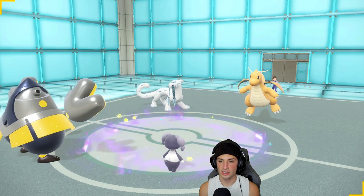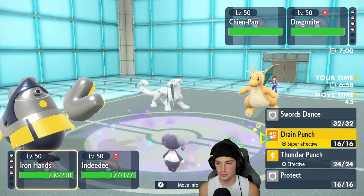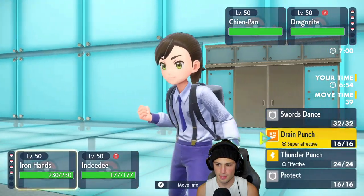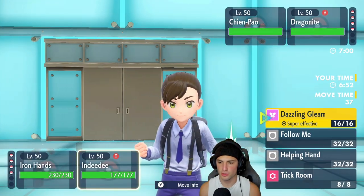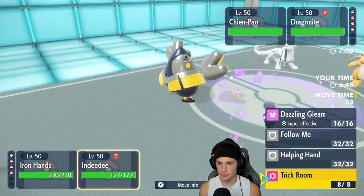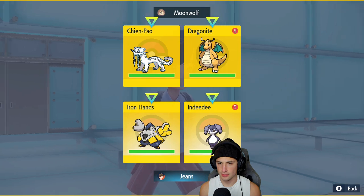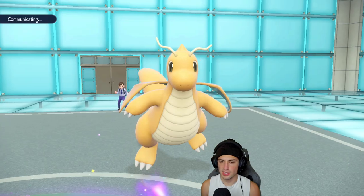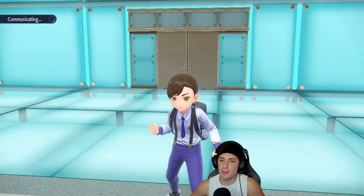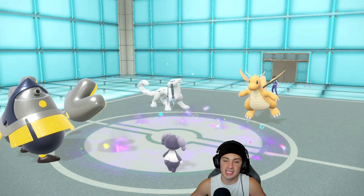I don't really want to take big dark damage, so I could set up Swords Dance here. Actually, I'm going to go for Swords Dance and pop Trick Room. That's a solid window — Trick Room going up while going into Swords Dance. Chien-Pao might protect, but this was a great lead getting Indeedee out onto the field.